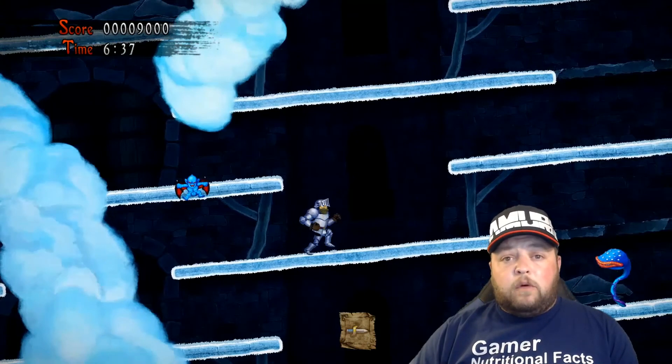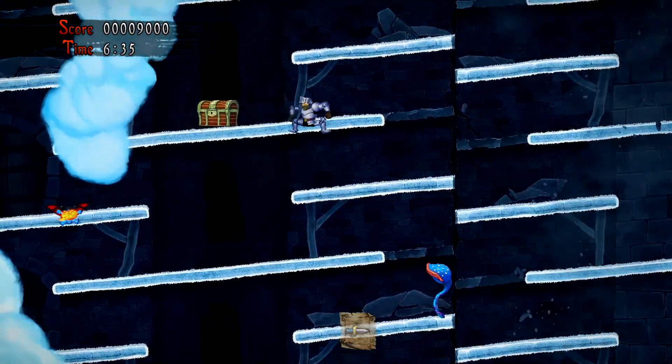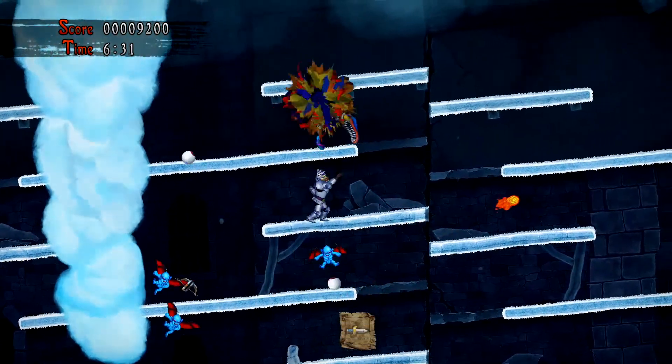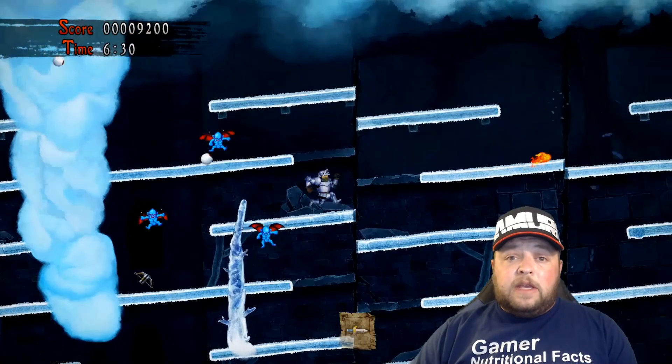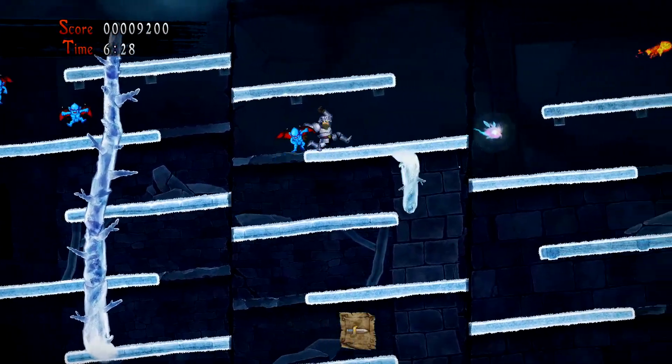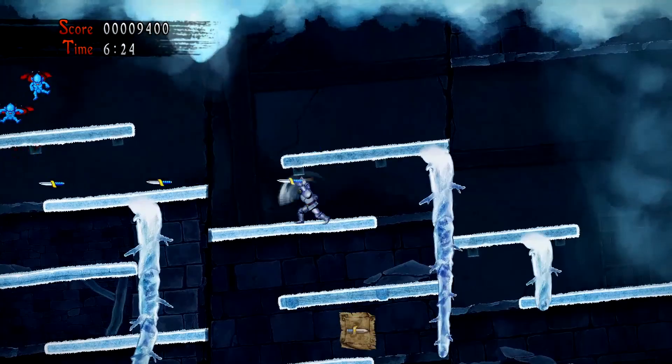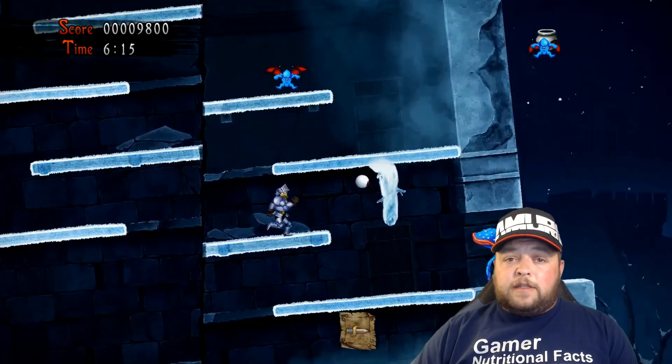Walking across this platform is what's going to unlock the chest up above. The next bee is going to reveal itself as soon as you walk off the right hand side of this ledge. There's also one more treasure chest in this room — all you have to do is shoot the wall above that plant creature three times to make the chest appear down below.